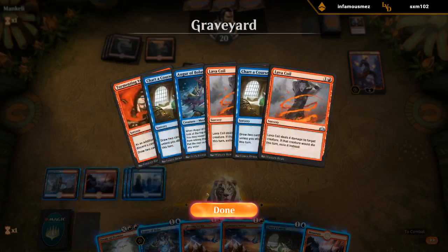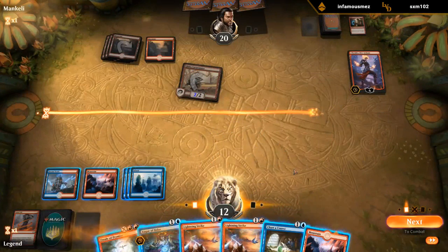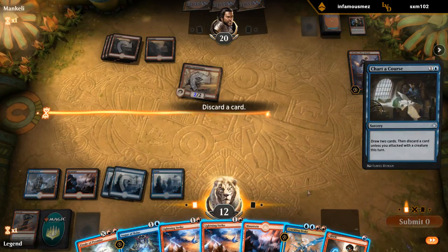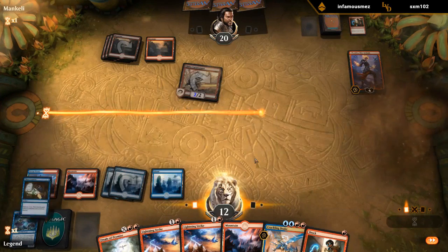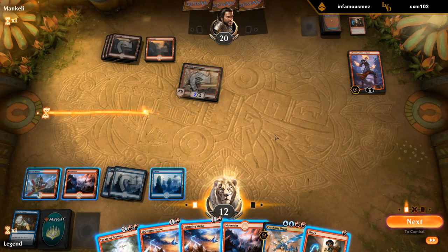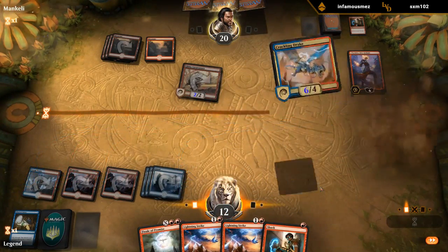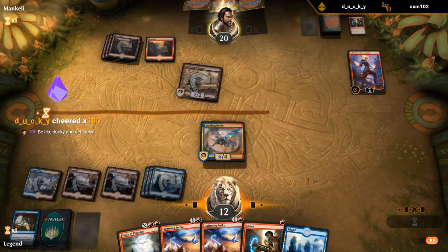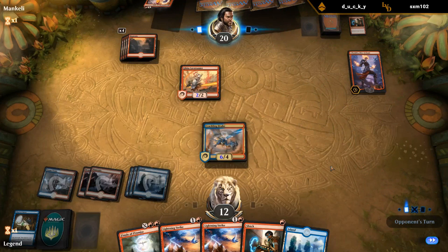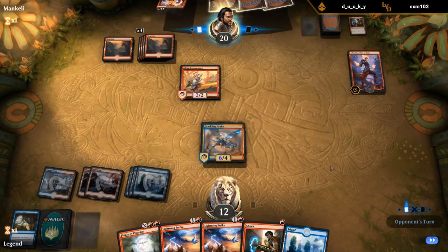We should just try to get lucky and find a Phoenix — Chart a Course. No Phoenix. We could discard Augur, play another Crackling Drake and try to one-hit KO them since we have a lot of burn in hand — maybe that's the best plan. I don't think we win by killing Chandra. Steamkin isn't a problem since it doesn't interfere with our plan of killing them with Drake. Do we block the Lava Runner if they attack? Probably not — down to 10.